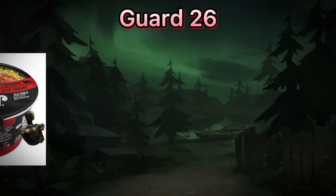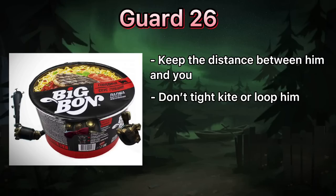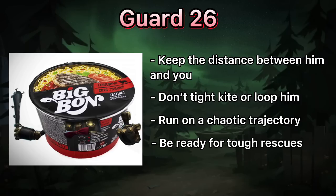Guard 26. He is slow enough to easily keep distance between him and you. Don't even try to tight kite or loop him in small areas. Run on a chaotic trajectory to make his bombs less likely to hit you. He has the strongest camping skills, so get ready for heavy resistance even if you are a rescuer.